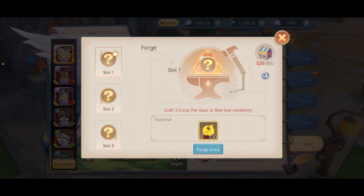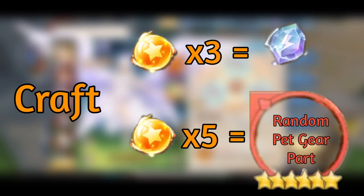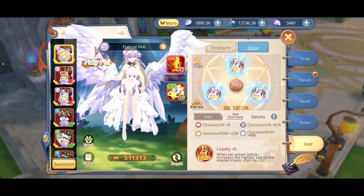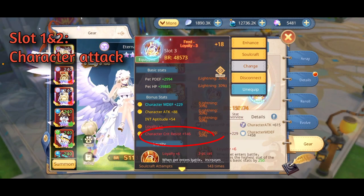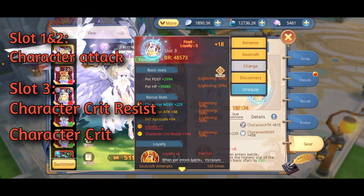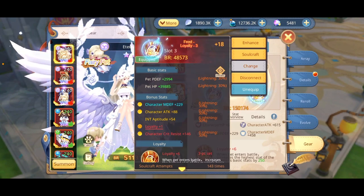You can forge pet gear slots one, two, and three using pet gear fragments, and once you hit 800 points you will get the red star. In slot one and two you should aim for Character Attack, and in slot three you should aim for Character Crit Resist or Character Crit — depending on whether you're playing offensively or defensively. All slot threes should have either Character Crit or Character Crit Resist.